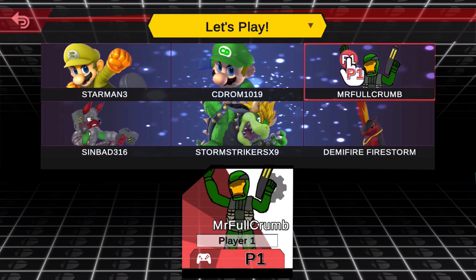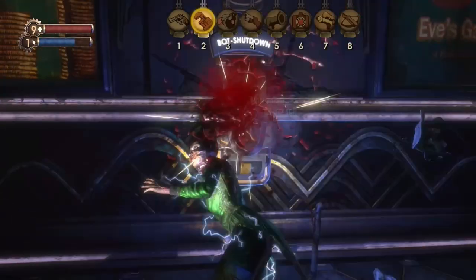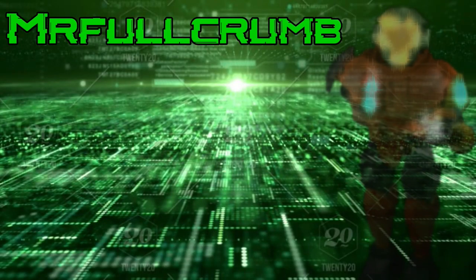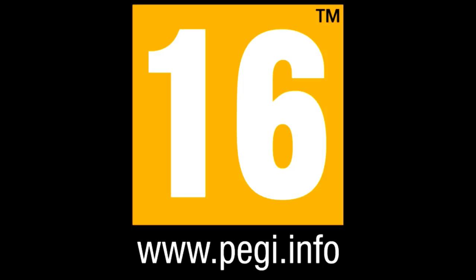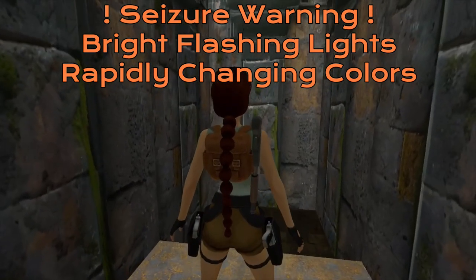Risk or reward, nothing ventured, nothing gained. Jacked up and good to go. Peggy 16. Hello everyone, I'm Mr. Fulcrum, and welcome back to Tomb Raider 1 Remastered, where we are, of course, in the cistern.